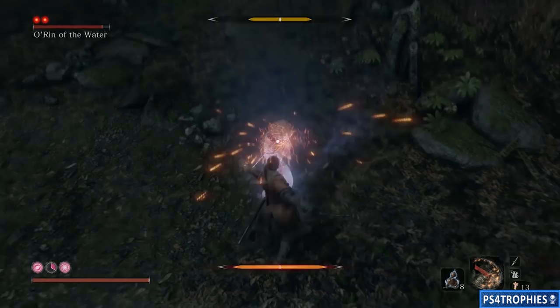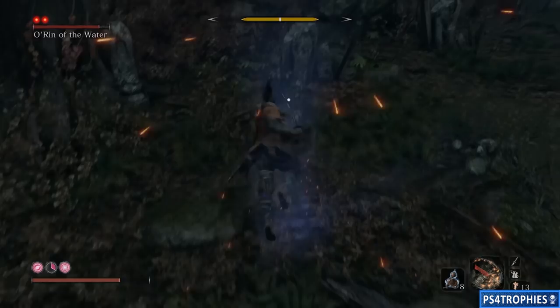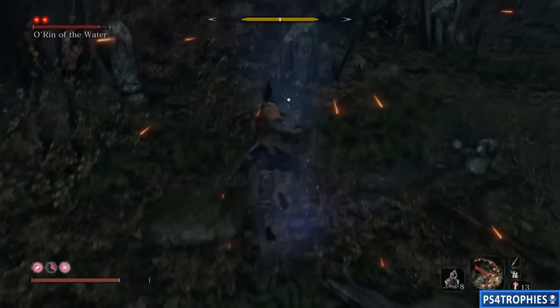And when she does her unbreakable attack, you need to be able to jump up and then do the jump counter. Just press X to jump and then X again to do a counter. It's very important that you do that every time you see that little red marker on the screen. You have to deflect all of her shots in order to break her posture — you're not going to whittle her health down.